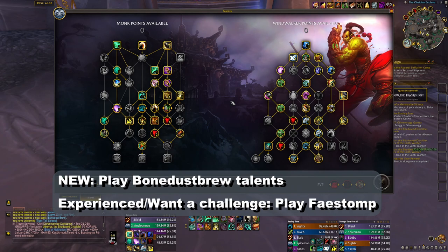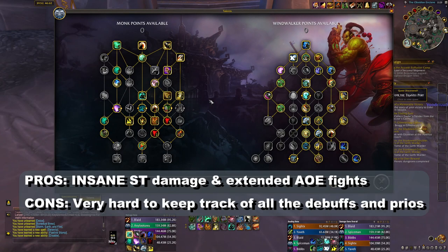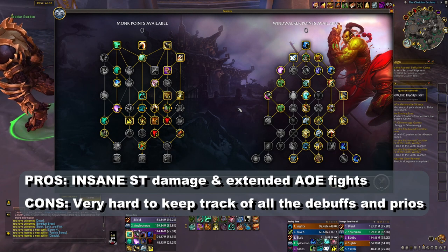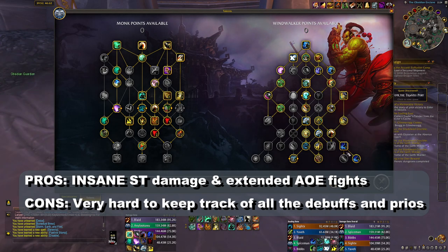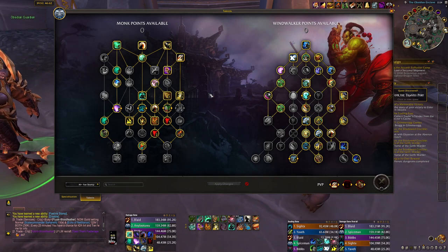If you're new to monk you should play the standard build 100%, but when you get more comfortable you should go into the Feyline Stomp build, which I'll go over right now. The difference is that you go Serenity and Feyline Stomp instead of the standard setup. You don't have Bonus Brew and you don't have the AOE Touch of Death. The advantage is insane single target, but you can still pump really high numbers in AOE. Both builds will be linked in the description.